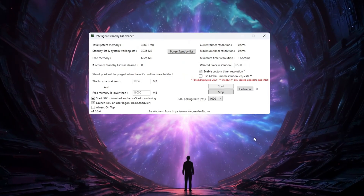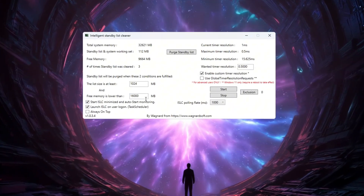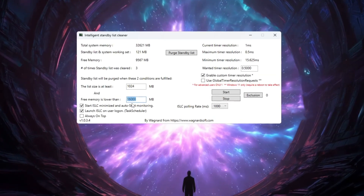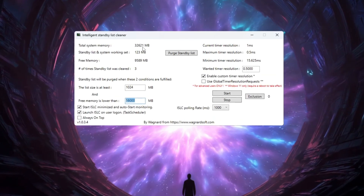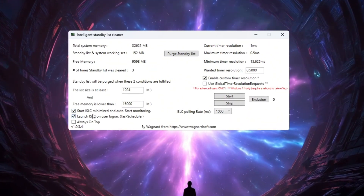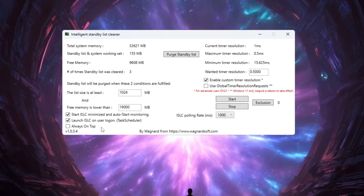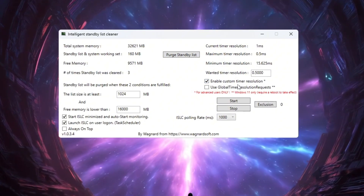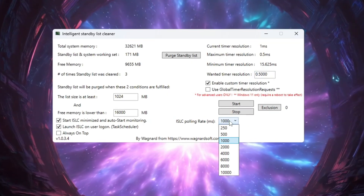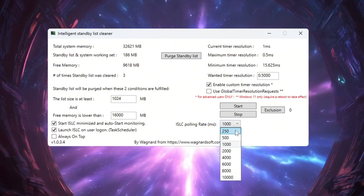Open the ISLC program and look at the total amount of memory shown at the top. Set the list size to half of your total memory. For example, if your memory shows 32,000 MB, type 16,000; if it shows 16,000 MB, type 8,000. Then check the boxes for Start ISLC Minimized and Launch ISLC on User Logon so it always runs in the background. On the right side, turn on Enable Custom Timer Resolution and change the value to 0.5. Then change the ISLC polling rate to 1,000.